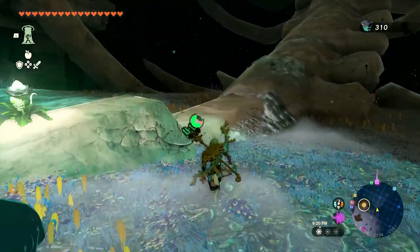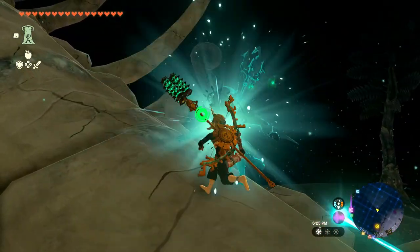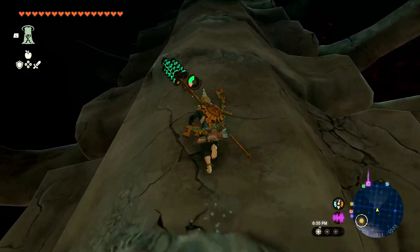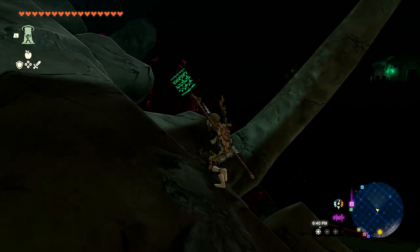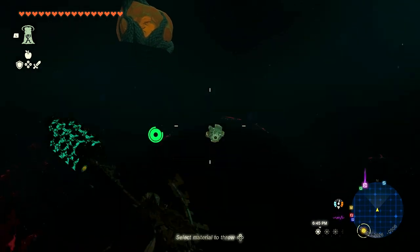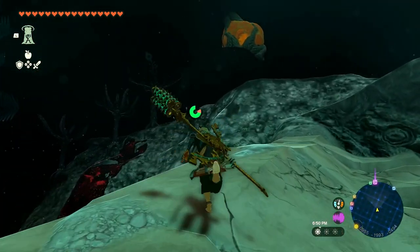Getting to this light root might be the easier path for now. This might be more involved than I anticipated. Maybe just getting to them is more of the challenge, or maybe it's both. Now we're at roughly the same height but we need more than that. I'll throw around more bright bloom seeds because we're close enough to this light root that we should definitely grab it.